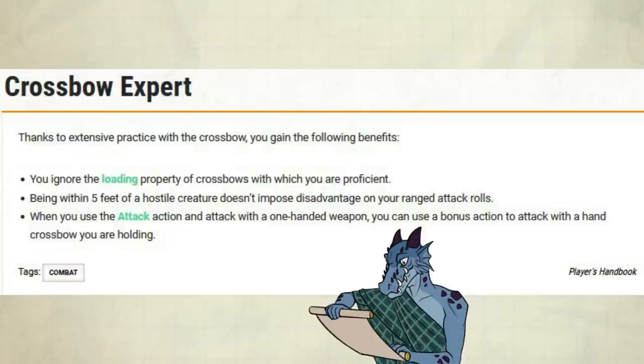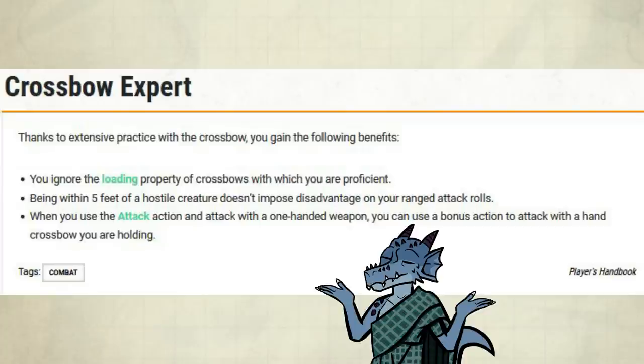Crossbow Expert: you ignore the loading property of crossbows with which you are proficient. Being within 5 feet of a hostile creature doesn't impose disadvantage on your ranged attack rolls. When you use the attack action and attack with a one-handed weapon, you can use a bonus action to attack with a hand crossbow you are holding.